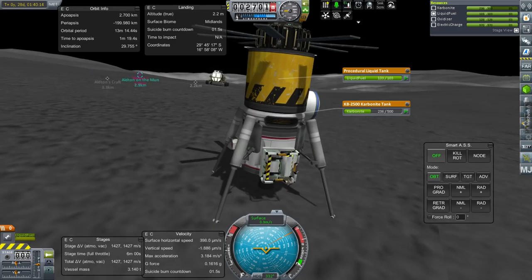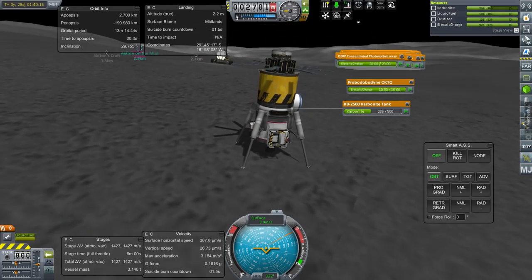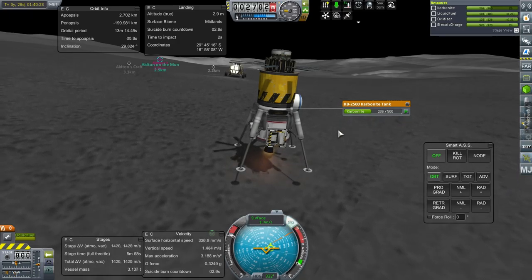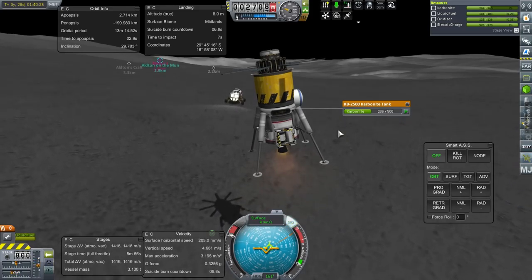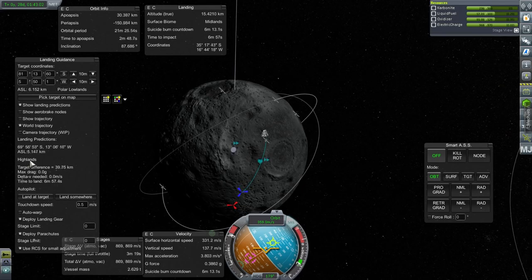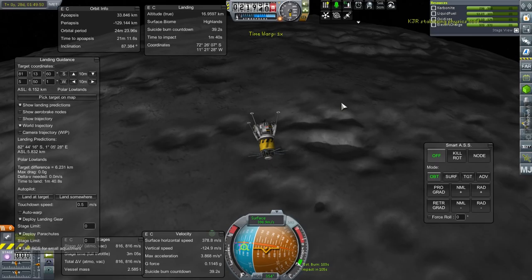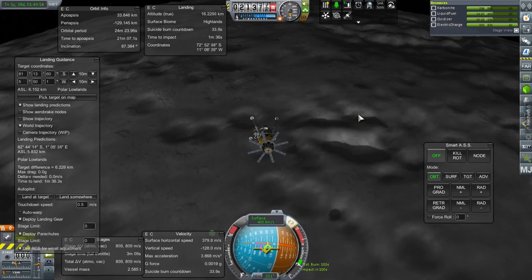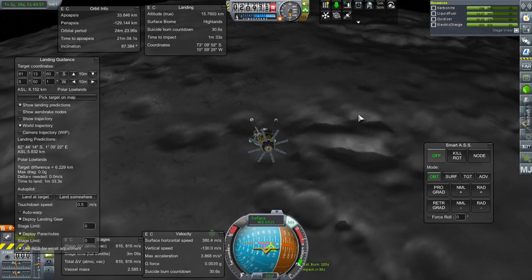More surface ablation testing — hopefully that's worth enough. You might have to pop over to an extra location as well. SAS on and up we go. It actually shows here which biome I'm currently going to be landing at — that's good. Suicide burn countdown is counting down pretty quickly now. We're still over highlands though — where are the poles?